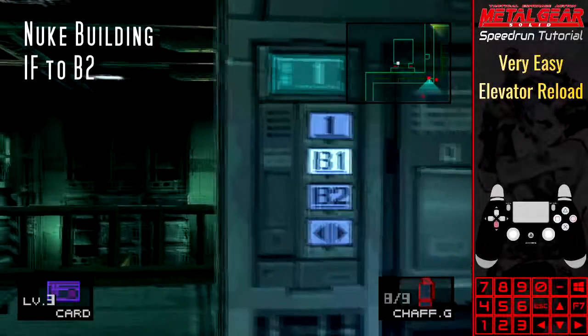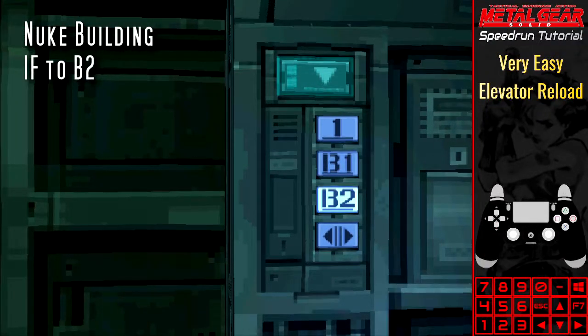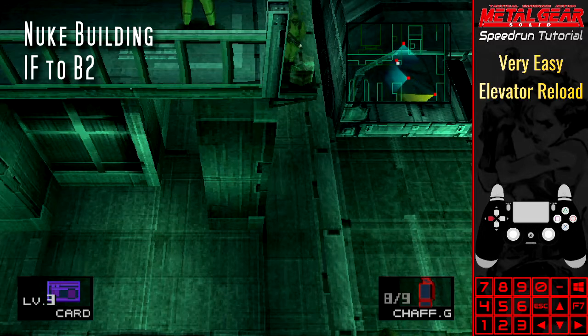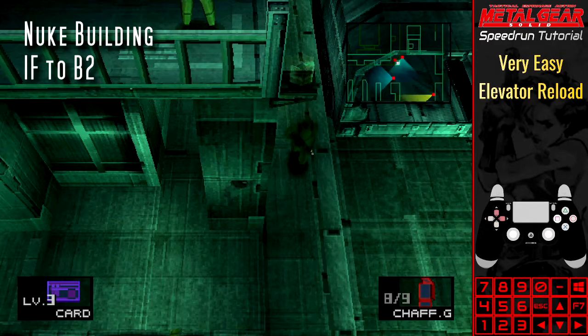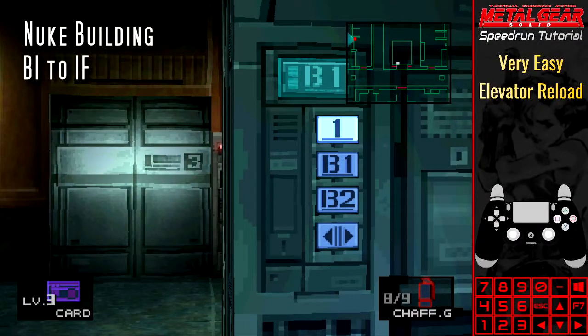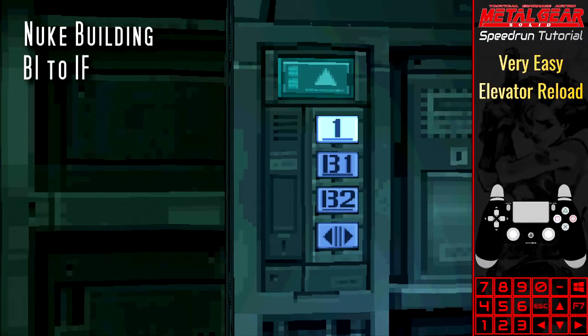First floor to B2: Snake will be positioned inside a pillar, trapped and unable to escape. B1 to first floor: Snake will be positioned on top of the room and can't do anything.